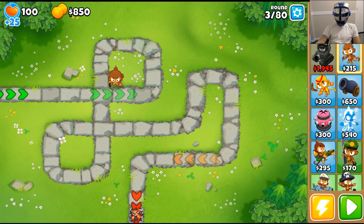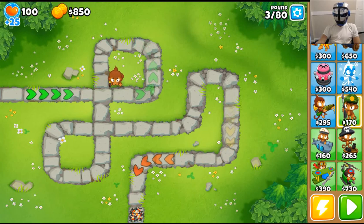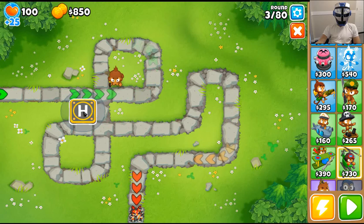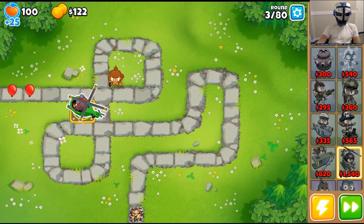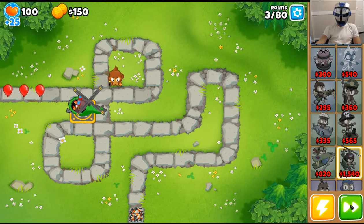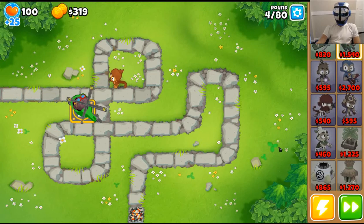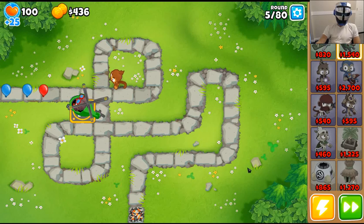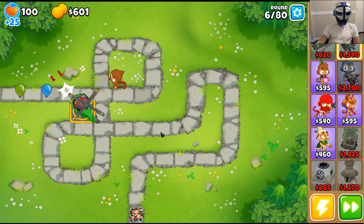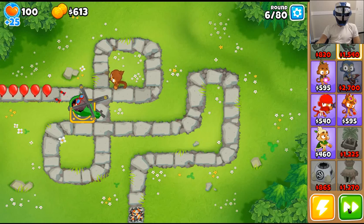We're gonna get a helicopter, put it right there and lock it in place. What we're gonna try to do is get a banana farm going — that makes life easier for us. We get our helicopter there to help wreck things.